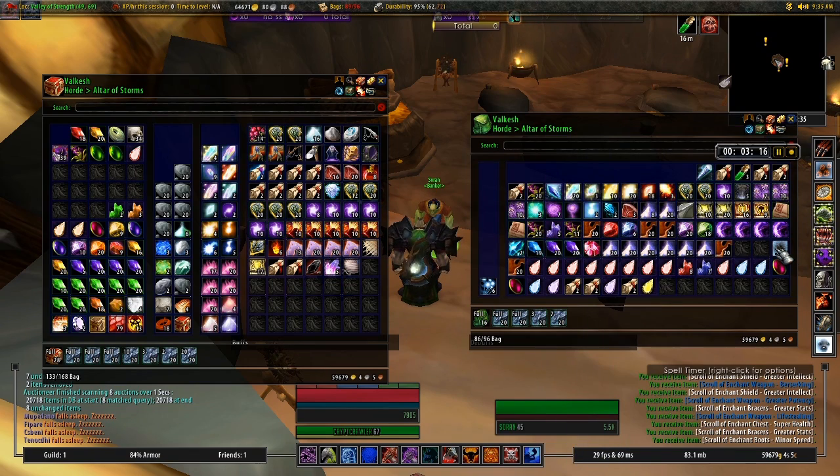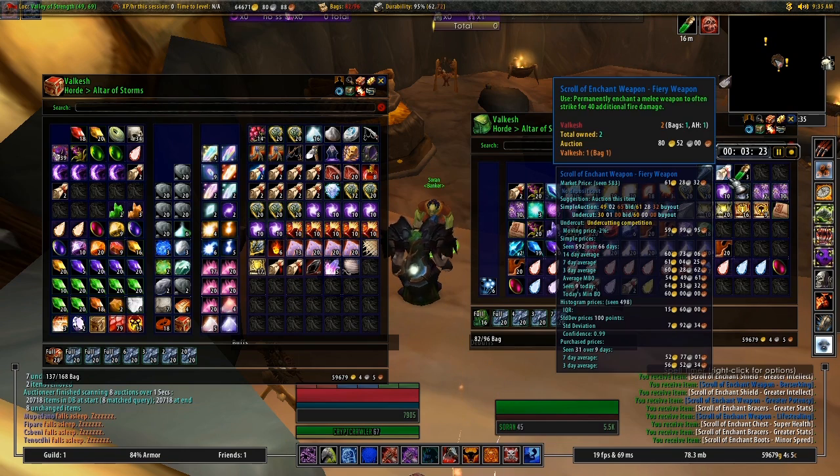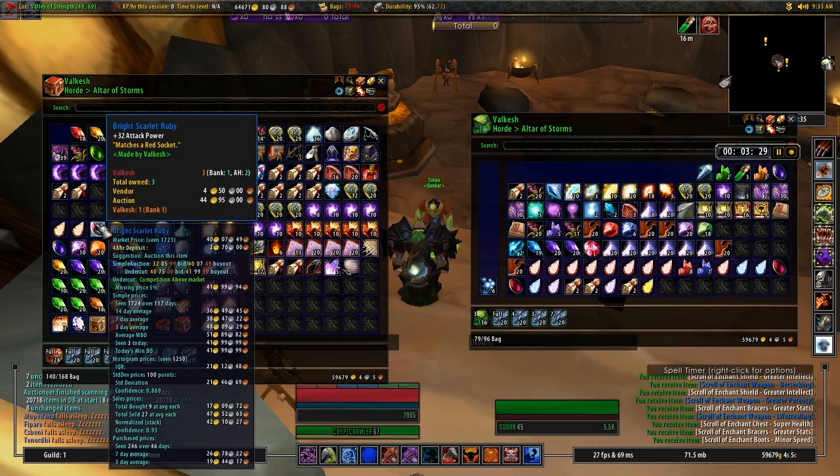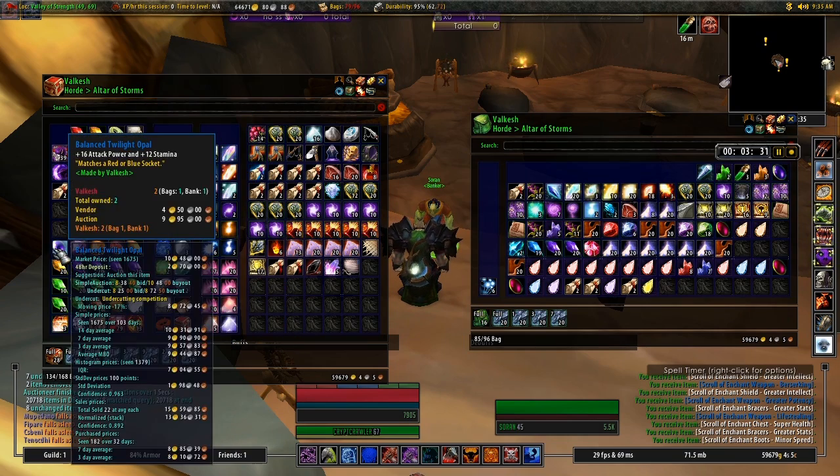These ones here I'm putting back into the bank - they were already in my inventory when I clicked Post at the auction house, so that tells me that Auctioneer knew they were below my threshold and that's why they never got posted.